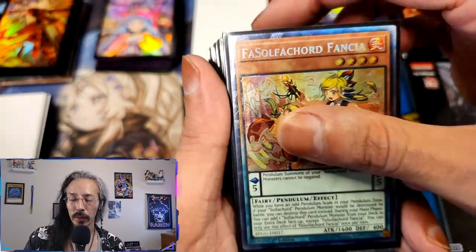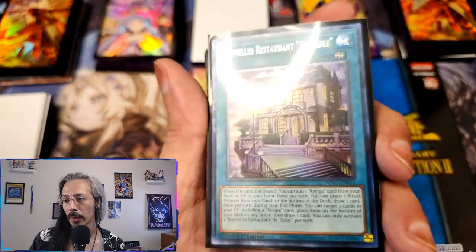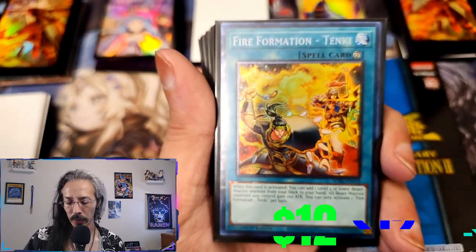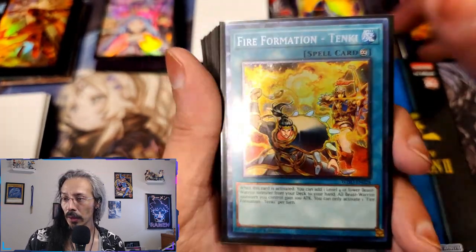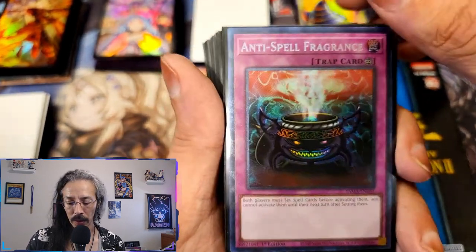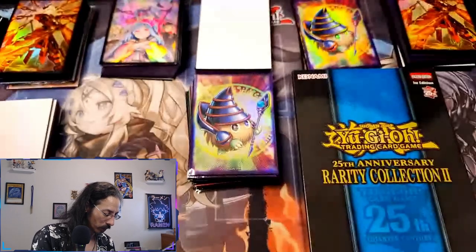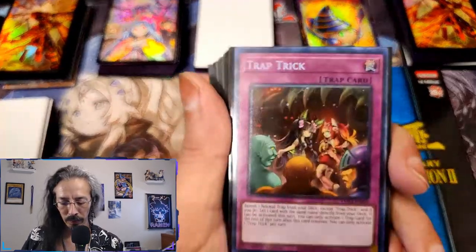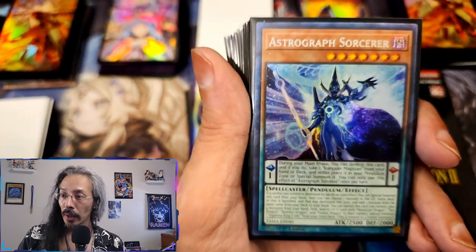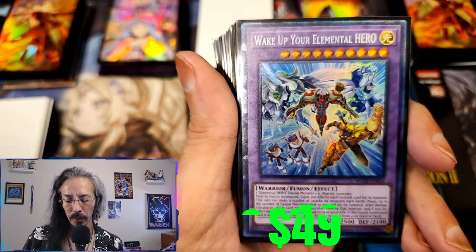Starting with Salafcord Francia — and these are more or less in the order that I got them in. We got Nuevalles, at restaurant at table, Fire Formation Tenki — and all of these are just gorgeous collector rares. Anti-Spell Fragrance, and Trap Trick, Astrograph Sorcerer, Mirrorkan, Reflection Rondo, Wake Up Your Elemental Hero.